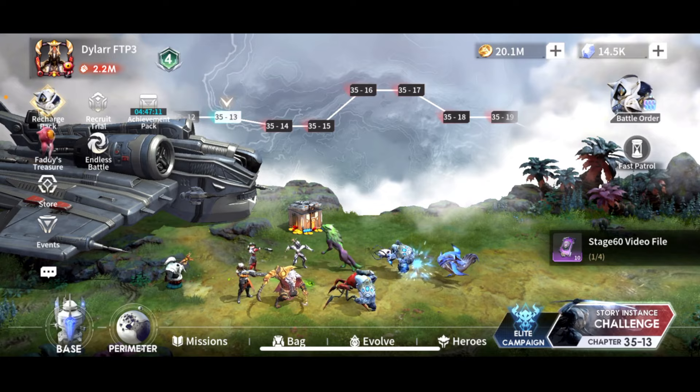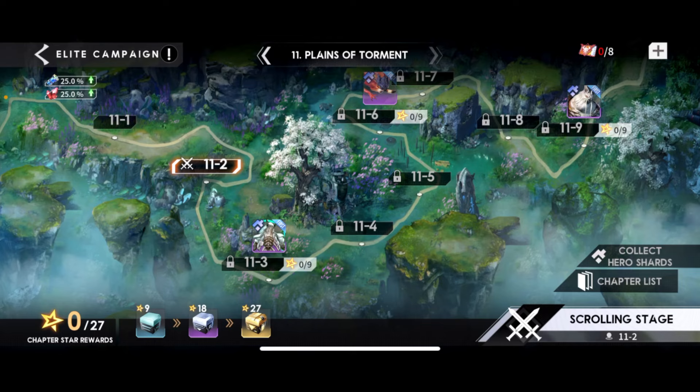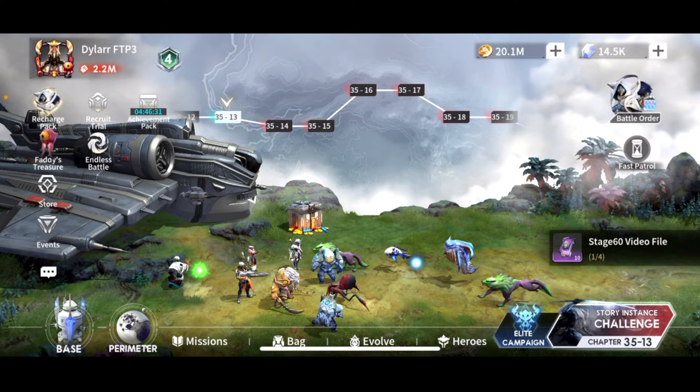Elite Campaign is starting to get difficult — I'm now at the point where you need three teams, which is going to be really tough if you're free to play. You're just hitting the ceiling of what's possible with your account. I don't have a wide enough roster to make three good teams capable of progressing further than where I'm at. Through Chapter 10 you still only need two teams — fairly easy to do with your 10 best heroes.